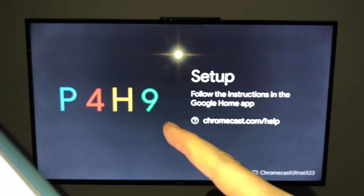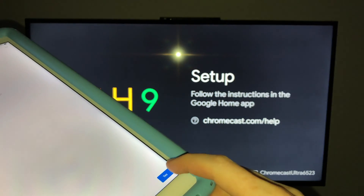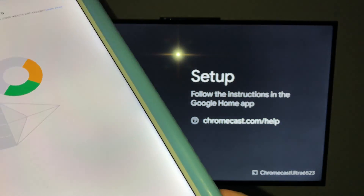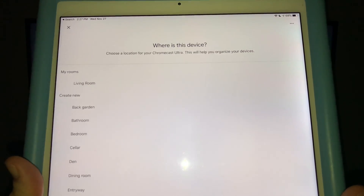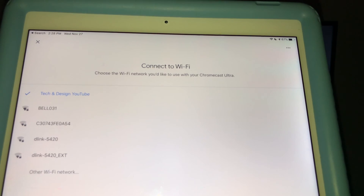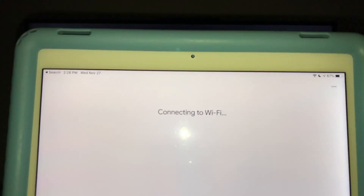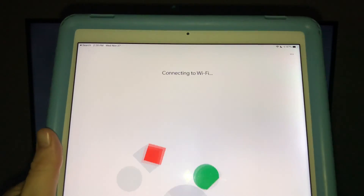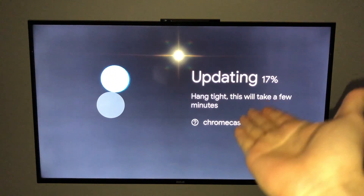You'll see a code on the app that matches the code on your TV screen — everything should match up. Tap 'Yes, I'm In.' You can choose your location — I'll choose living room — then hit Next. You can add a custom name. At this point it will ask you to connect to Wi-Fi; choose the correct network, hit Next, and enter your Wi-Fi password.